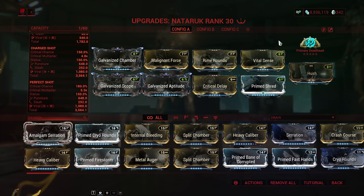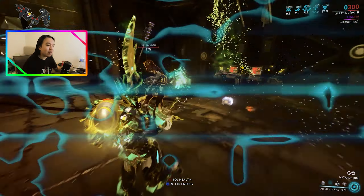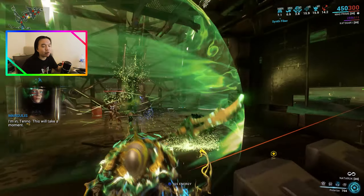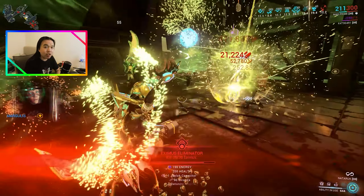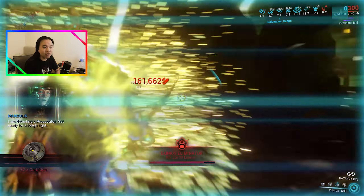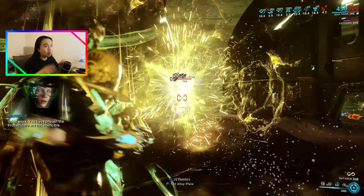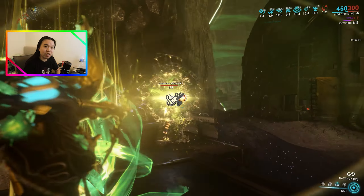Really, really straightforward build for an excruciatingly powerful weapon, now probably the best weapon to use on Mag. Finally, rejoice my friends, for we now have a Mag meta that is actually fun and interesting. Sack the Maradetron — that's boring. Sack the Penta — that's boring. You're not even using the explosion of the Penta in the first place. We finally have a meta weapon for Mag that is actually very interesting.